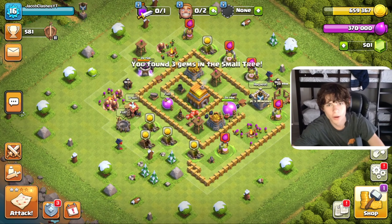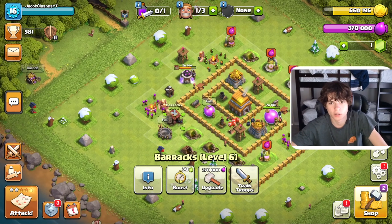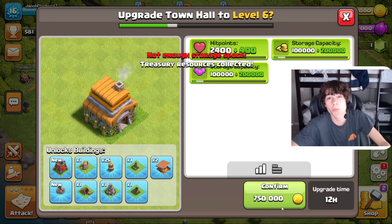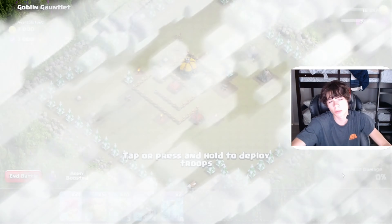We got it! And now we have the third builder, boys! We got the third builder. Now let's pop off the treasury and finally upgrade the Town Hall.